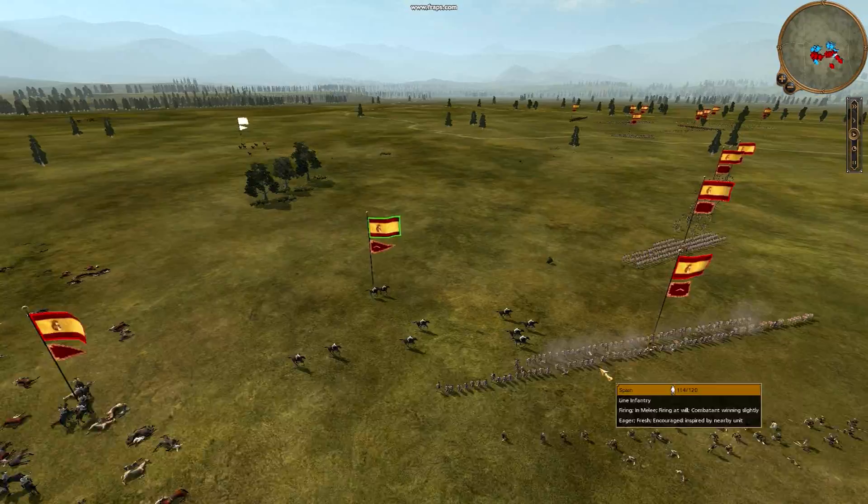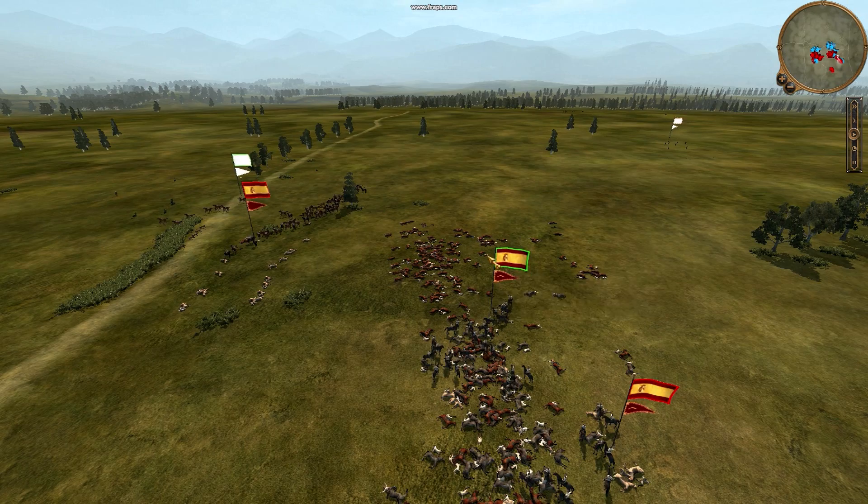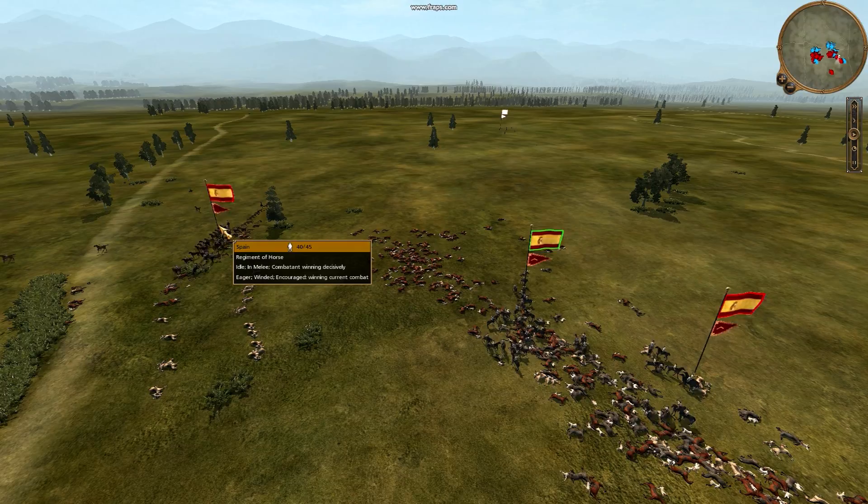I'm attacking with rear charges, but all of the Cav is pretty exhausted right now so they're not going to do a whole ton of damage. You can see this unit is very tired, so their charge is going to be almost useless. The Guard Cav are just fighting it out, and his Regiment of Horse is taking out my Light Hussars.